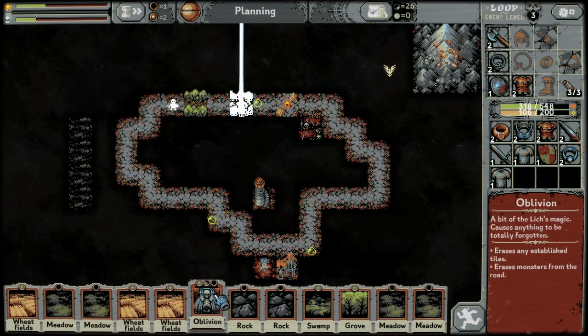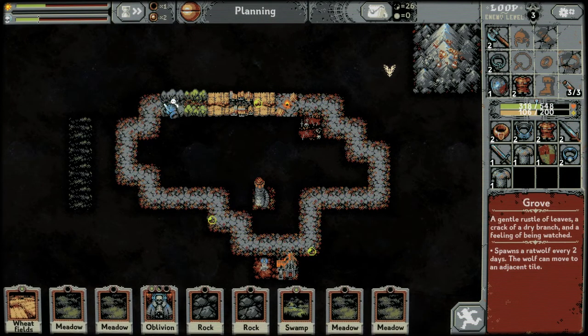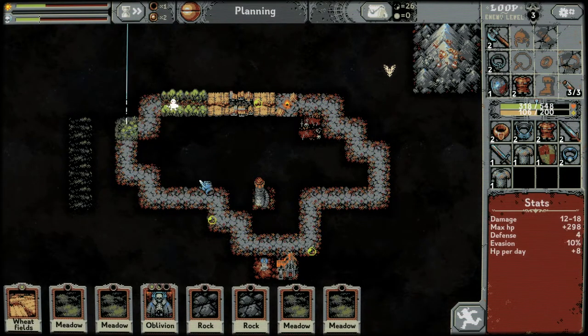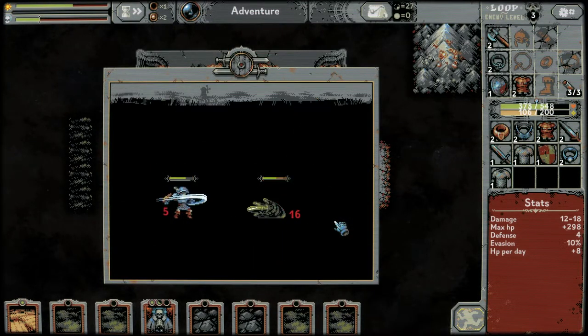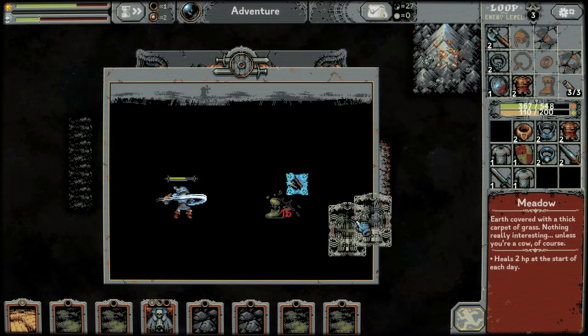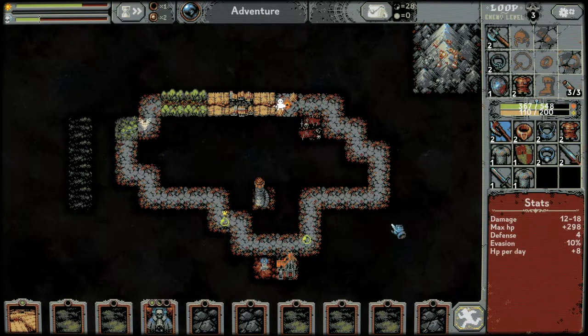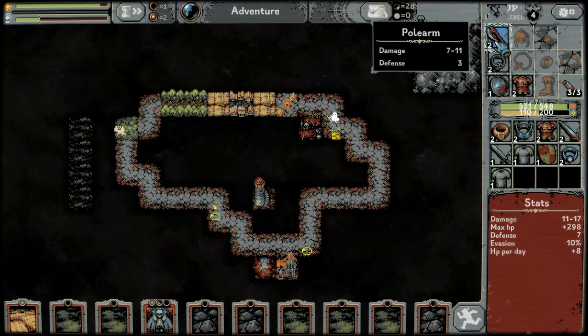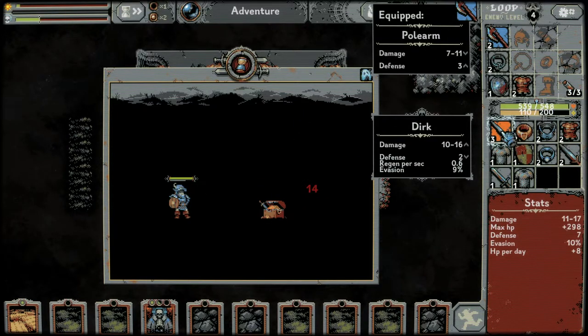We're going to get a village here just to heal us a little bit, then put some more grove down and a swamp. That's really upsetting — we lost an oblivion early again. We've got rocks and meadows so we can hold on for a little bit. New weapon: gives us free defense on top of the 7 to 11 damage — that's nice.